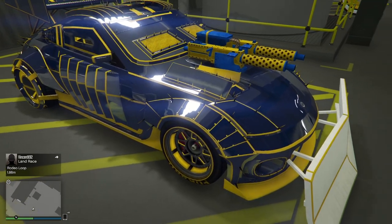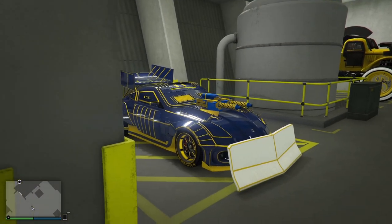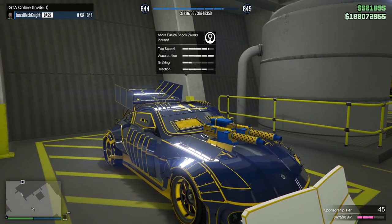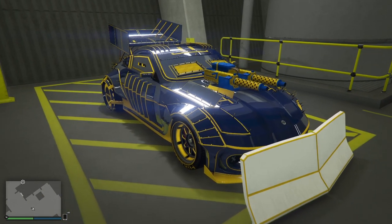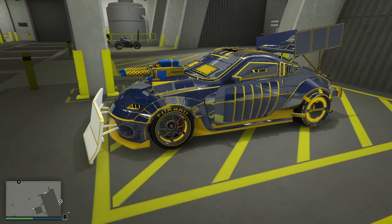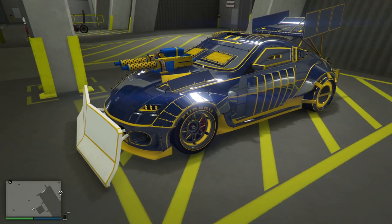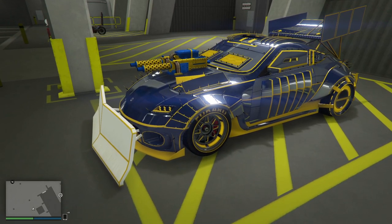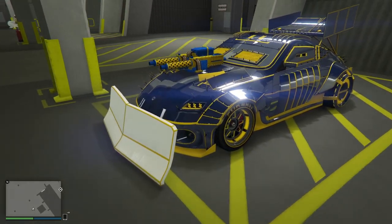Some of those expensive cars I have come from Arena Wars. This is the Annis Future Shock ZR380 — it's supposed to be one of the fastest cars, but I do find its handling lacking. I could almost consider selling this, but we're not going too far, because honestly I would lose so much money. You'd make some money back but you'd lose half — if you got a couple million back, you've lost two or three. It's just not worth doing.